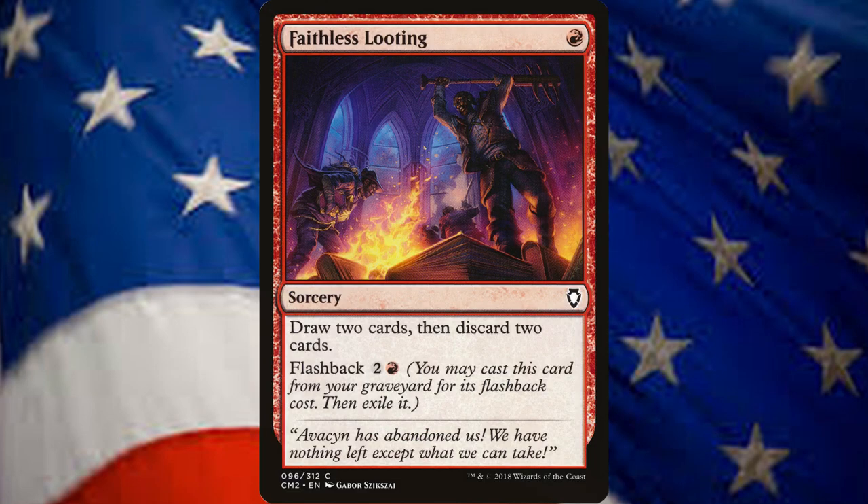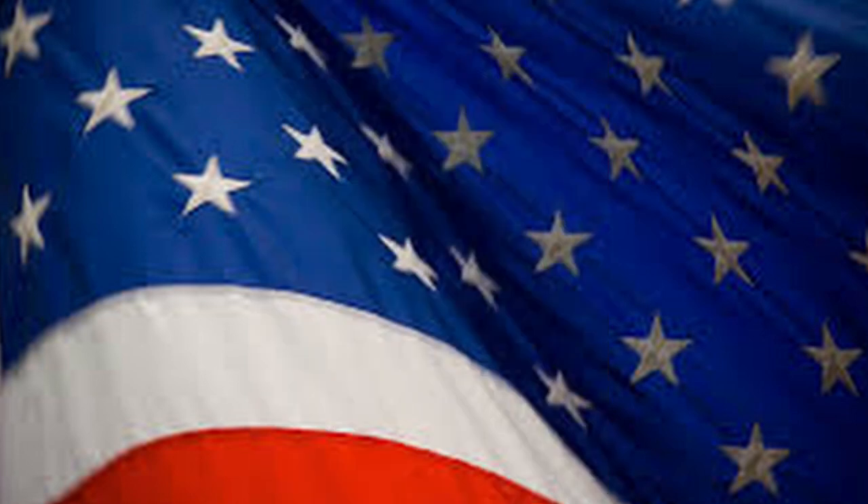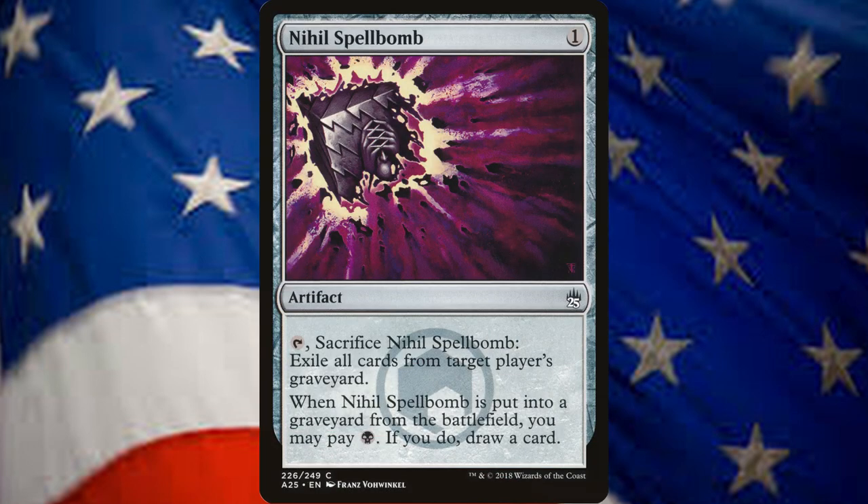We have 4 Faithless Lootings if you need more card draw, and 2 Nihil Spell Bombs if you're playing against a Delver deck or any Graveyard deck. Play around with the sideboard to fit it against your meta.